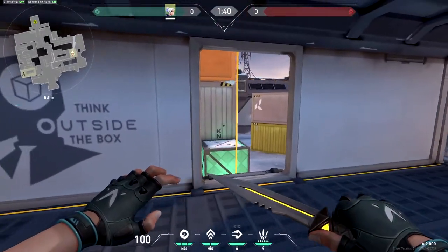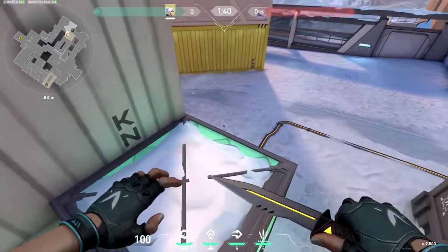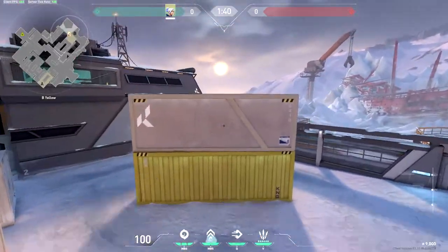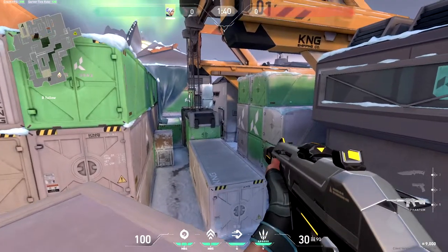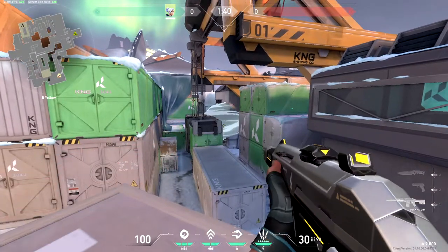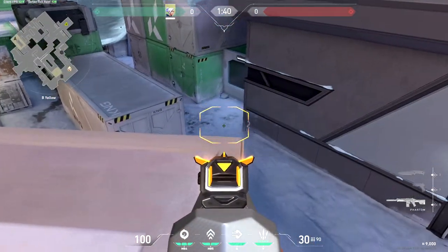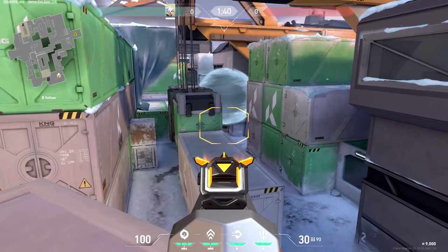If you're looking to use aggressive one-way smokes at the start of the round, a nice spot is to get on top of these boxes. From on top of here you want to jump, boost up in the air and then glide onto the top of the containers. From here you have a great angle onto their entrance into this corridor, and you can also use a one-way smoke on top of this door. As they come out they'll think that you're using a one-way smoke from this area and there's absolutely no chance they'll be able to see you up here.